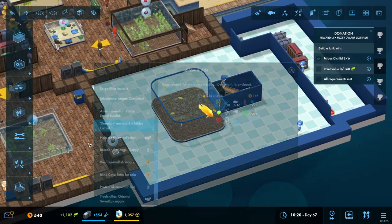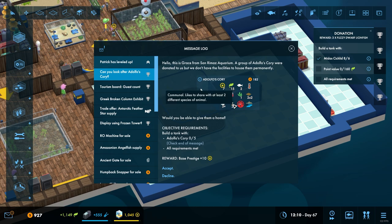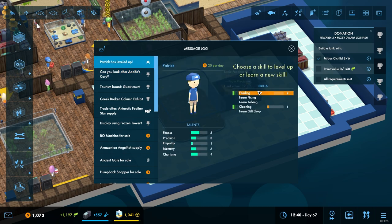Can we look after this - Adolphs Cory. That's Adolphs Cory. Who named that poor thing? Adolph's Cory - you can stick the 'o' in all you like, no one's going to - that's a silent 'o' for everyone who's reading that. Shola likes to share with at least two different species of animals and requires acidic water. Patrick has levelled up.